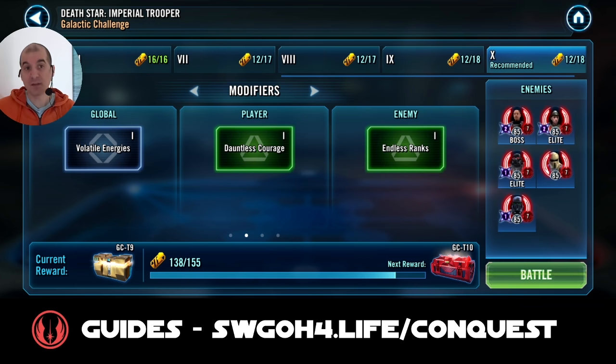Piet is the main threat, so you need to find a way to control him. Bad Batch have daze and stuns, so they're probably the perfect clone team to complete these - I just don't have them. They're all like low stars, gear 5, 6, 8 or whatever.